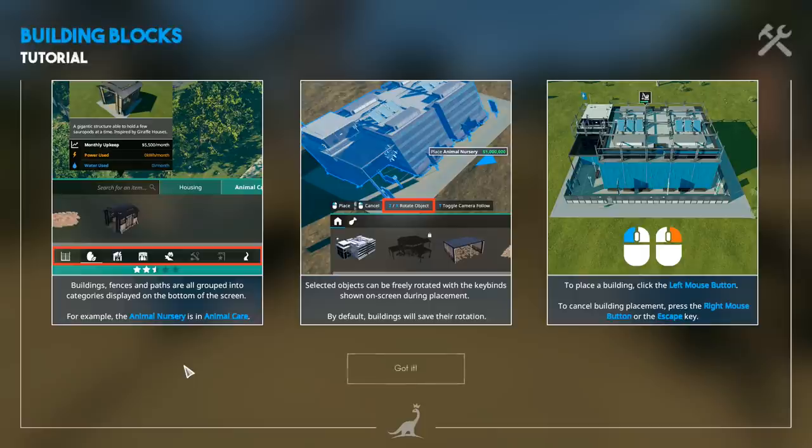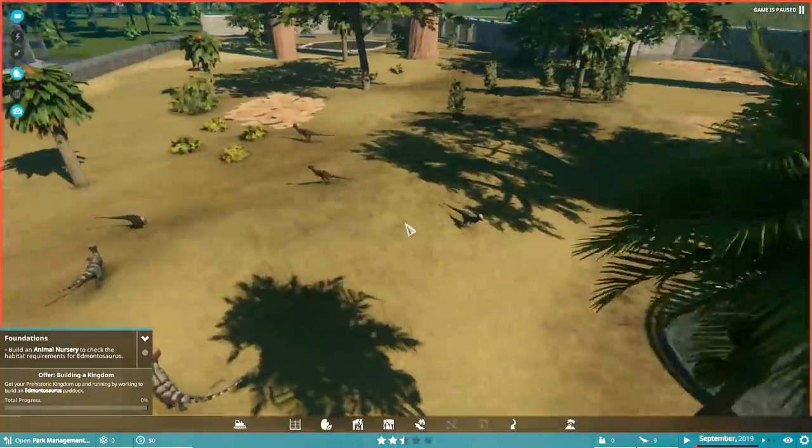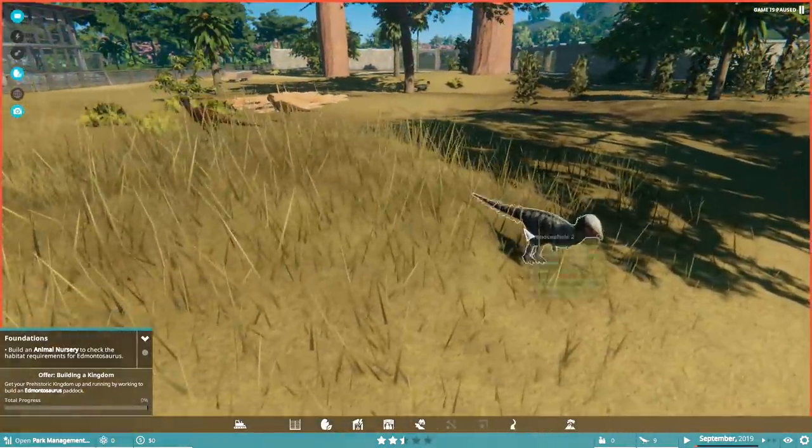Buildings, fences and paths are all grouped into categories displayed on the bottom of the screen — animal nurseries and animal care. Selected objects can be rotated with the keybind shown on the screen. We need to build an Edmontosaurus paddock, so the first thing we need to do is build an animal nursery to check the habitat requirements for said Edmontosaurus.